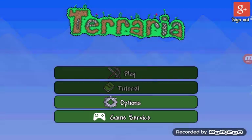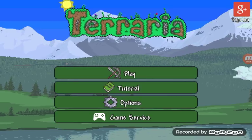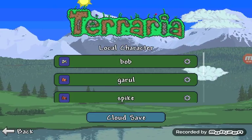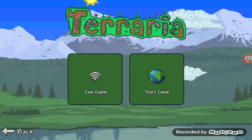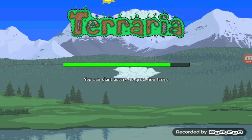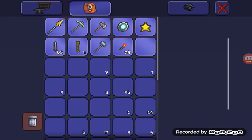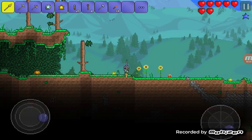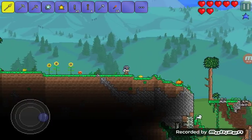I'll be showing you all a Terraria iOS duplication glitch. All you need is the character you want to duplicate, the stuff on them, and you need to be signed into Google. So I want to duplicate this stuff on my character Bob. What I want to duplicate is shadewood and these heart crystals.